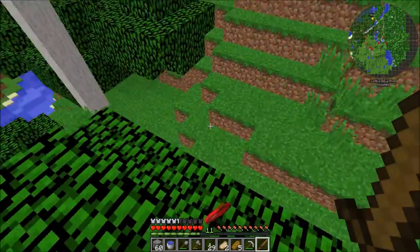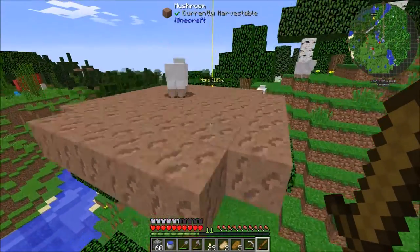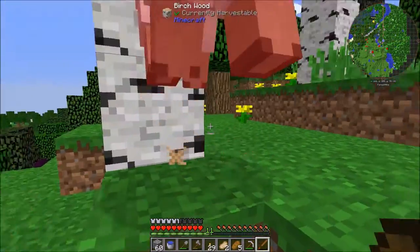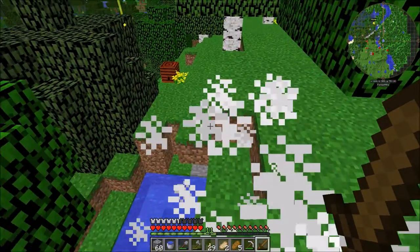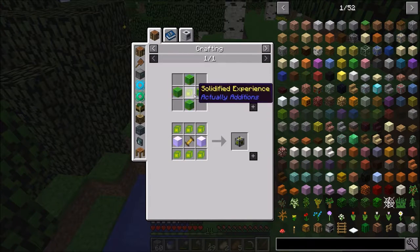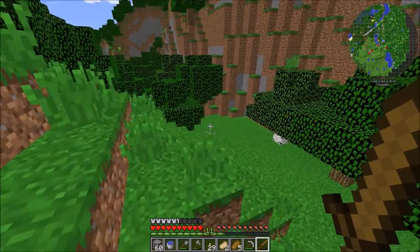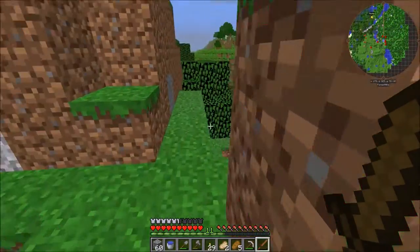Then we don't need to wait till daytime all the time. We can make this jump - we're not bad at parkour. We got one wool, just gonna get the three wool we need. We got a 'solidified experience' drop - that's really interesting, I've never seen that before. We have enough wool to make a bed now, so we don't need to wait till daytime all the time.